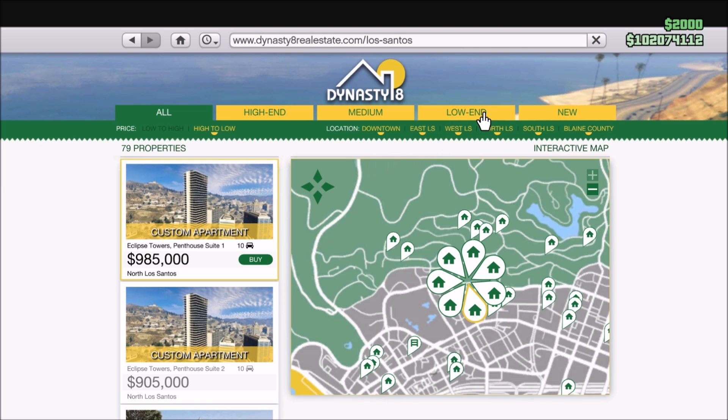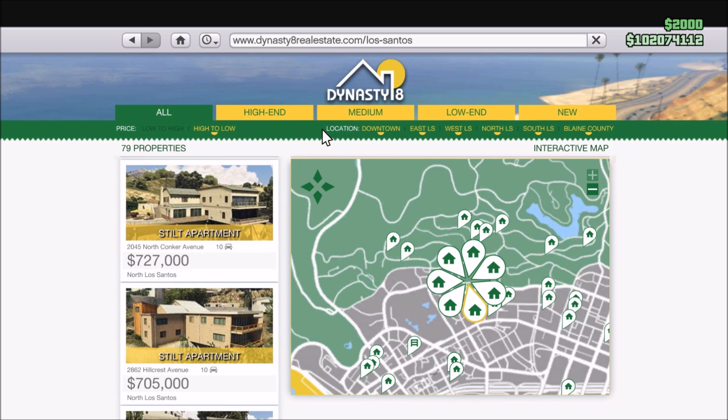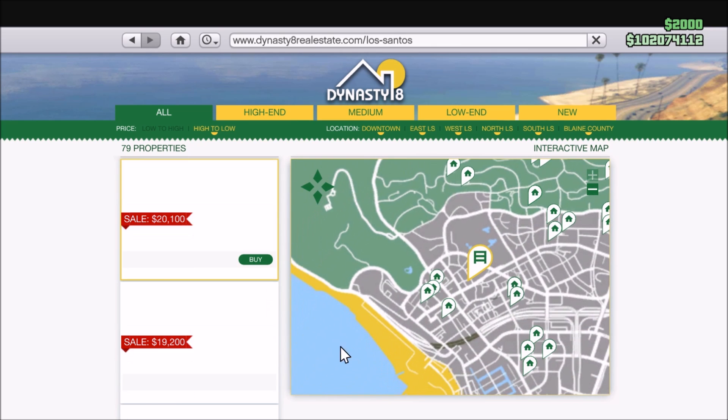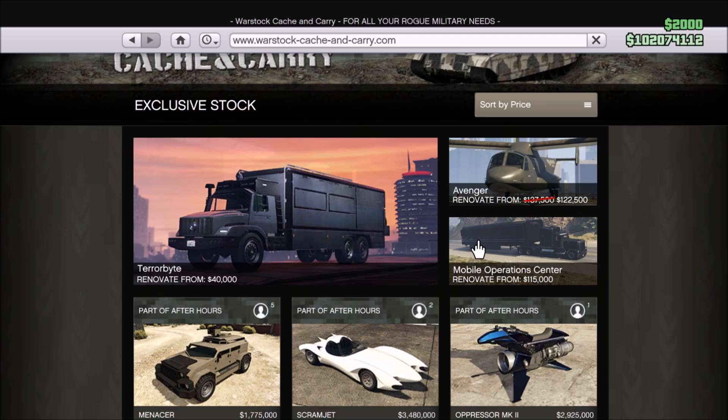The last thing we need to go over are the discounts, and it's actually a pretty good week for discounts. For properties: all weaponized vehicle workshops are 40% off, all weapon workshops are 40% off, all arena mechanics are 35% off, and all garages are 30% off.